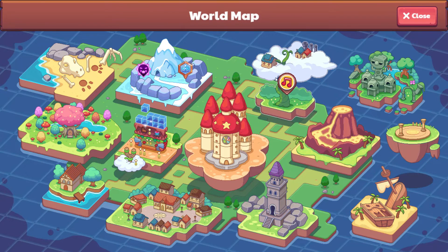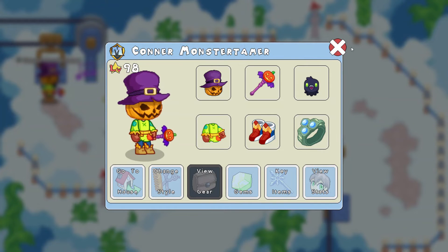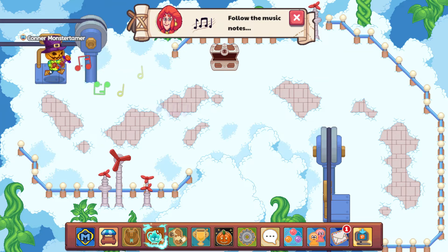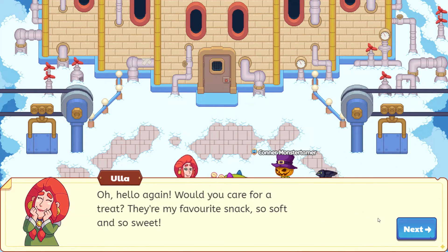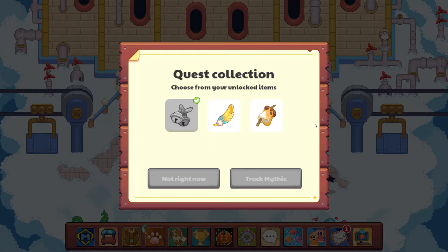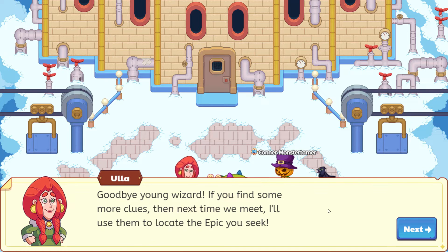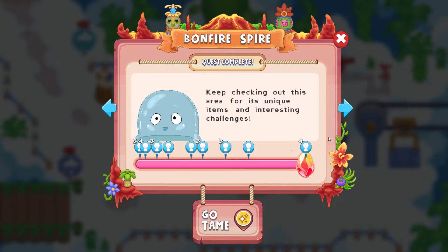Let's go ahead and trade with Ula again — she's still over here. We have to follow the notes; they're coming from here. Ula says: 'Oh hello again, would you care for a treat? They're my favorite snack — so soft and so sweet.' It looks like you've collected some curious things, excellent work. Now what did you bring? Here are the golden feathers. 'Goodbye, young wizard.' Let's see where we are heading — let's go battle Solar back here in Bonfire Spire!